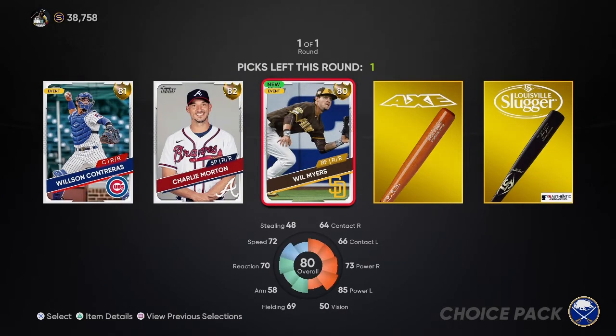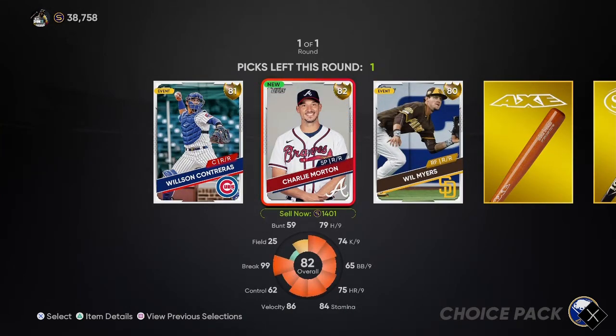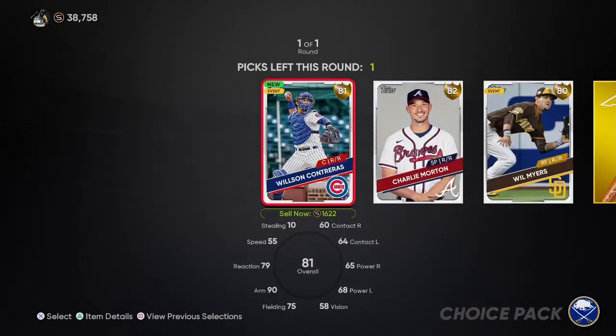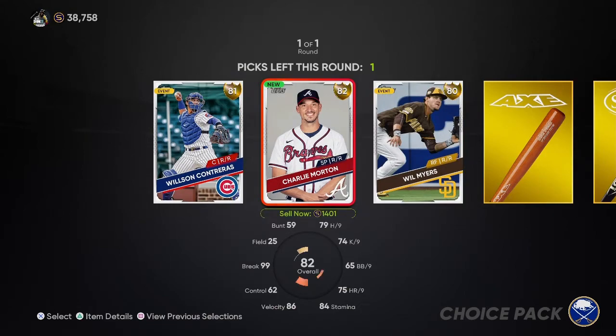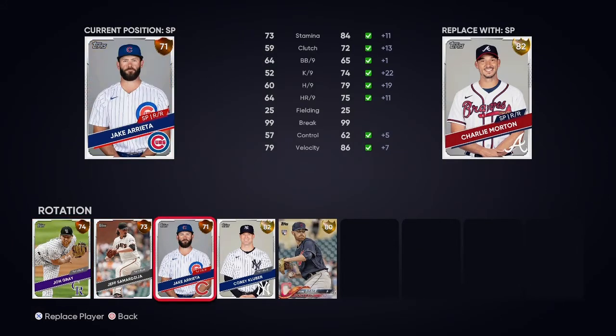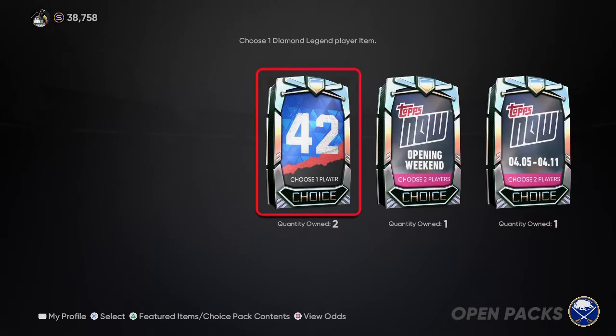Last one here. We're probably just going to take the most expensive one. Charlie Morton's not a bad option - he's got a decent break and an okay velocity. Charlie Morton it is. He's not the most expensive, but you want a couple of decent starting pitchers to start the game, and Morton gives us that.